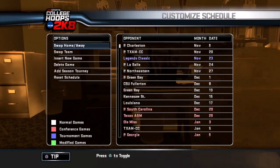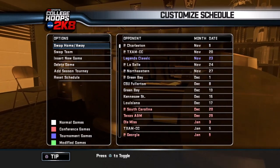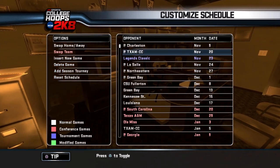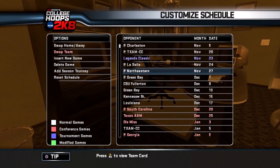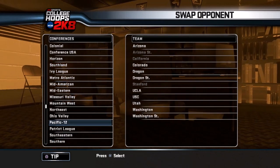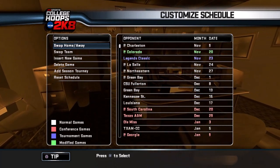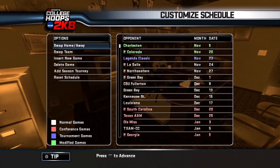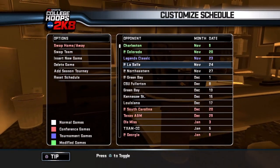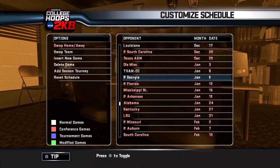Here is our schedule. I can switch things around — I'm not trying to get this remotely close to the current real schedule. I can go to swap team and change somebody out. LaSalle, Northeastern — some weird road games. I want to switch out some opponents. Let's swap in Colorado — we played them this year, actually got beat by them. I'll swap that for a home game. I also want to add more tough non-conference games.